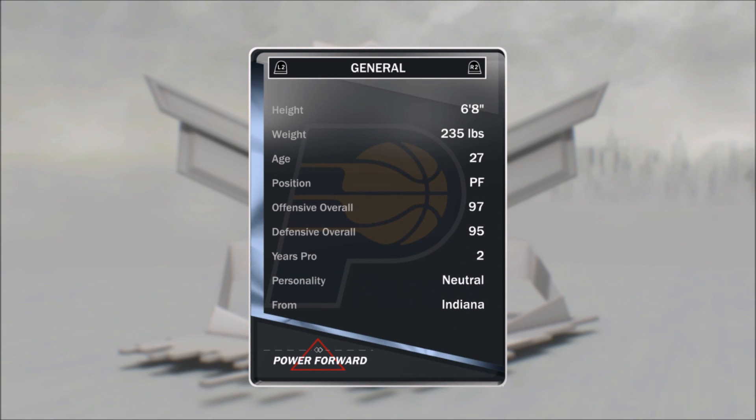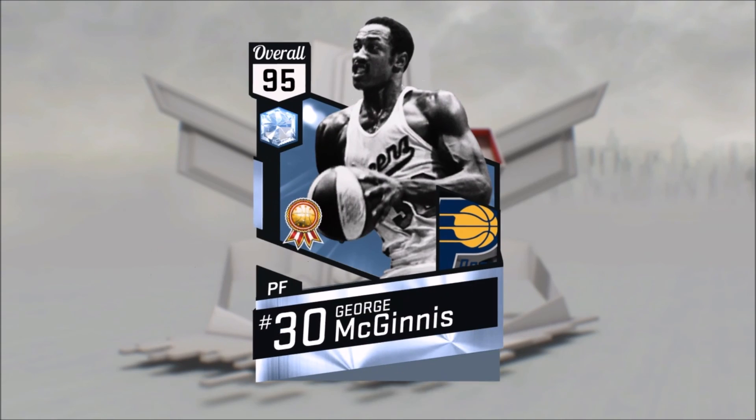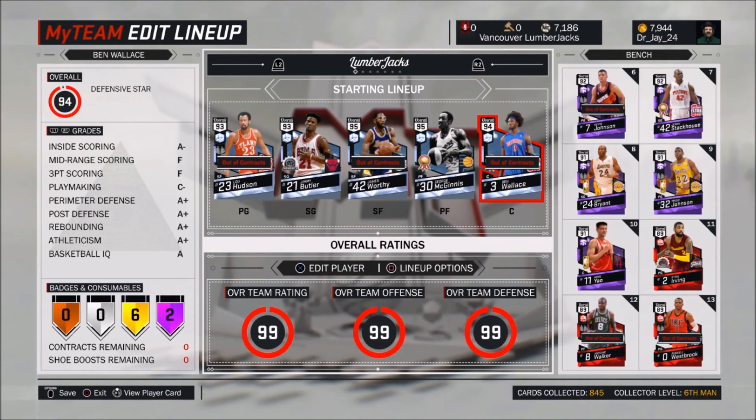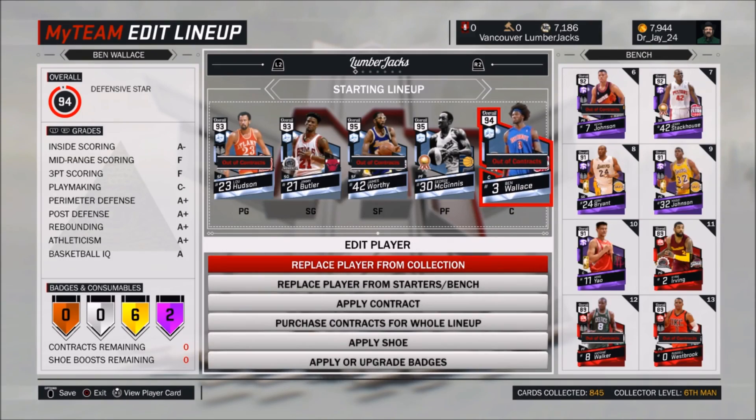He's 6 foot 8. Oh man, my lineup is really short. With him at 6'8, Willis Reed is like 6'9, and Ben Wallace — I think he's 6'9 also. So I have a really short lineup.